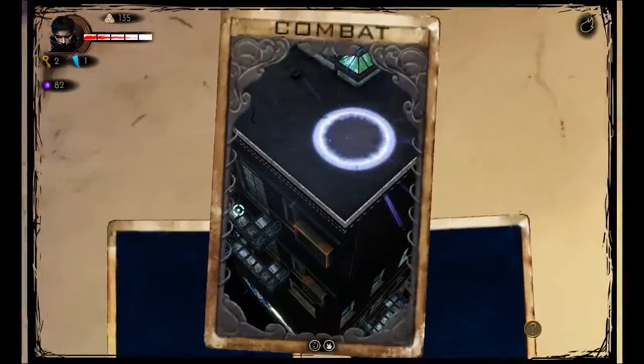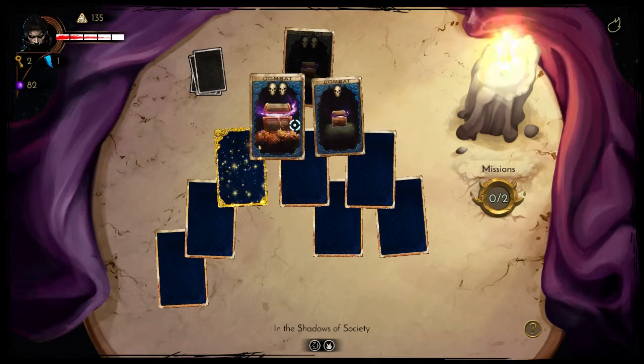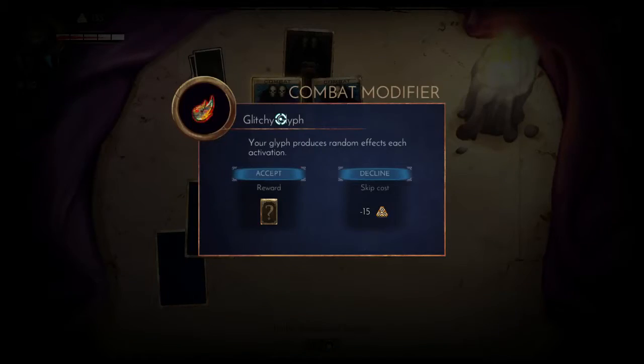Press E to teleport and we're out of here. So the next cards — two more combats. The left-hand one is harder but has more treasure. So let's have a go at this one.